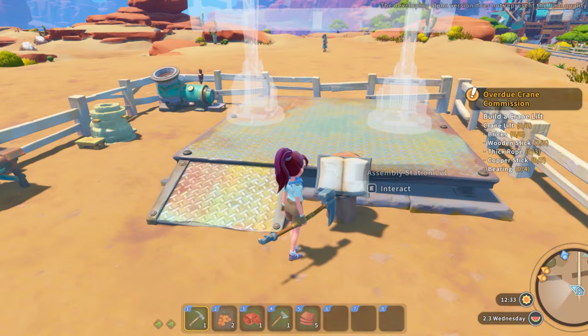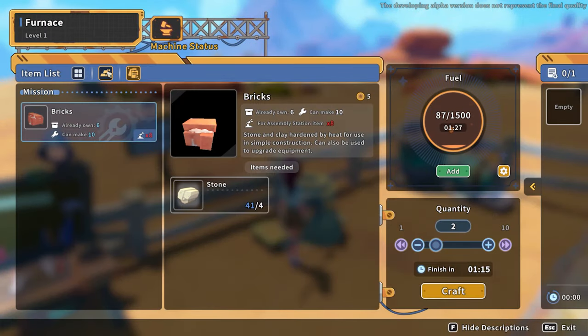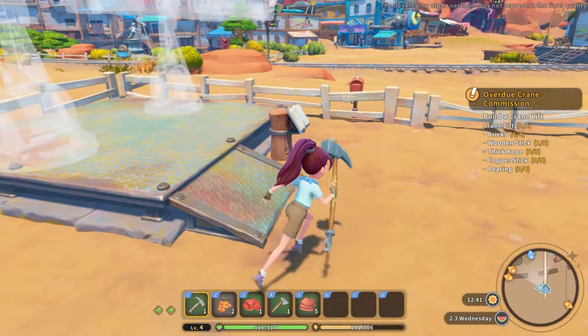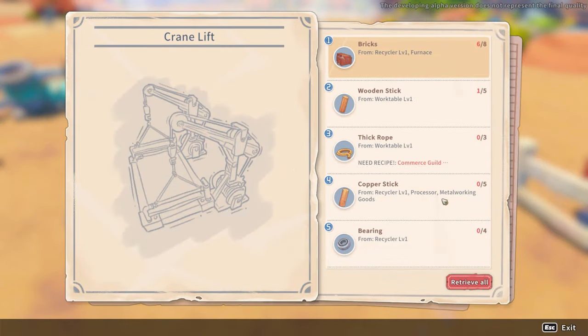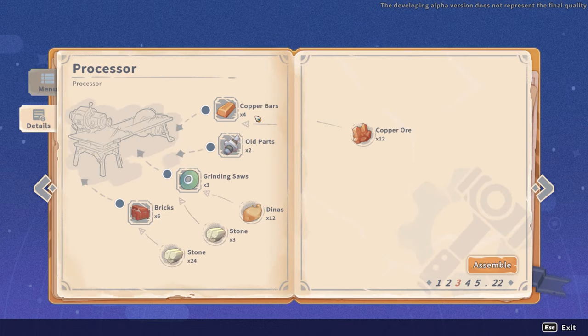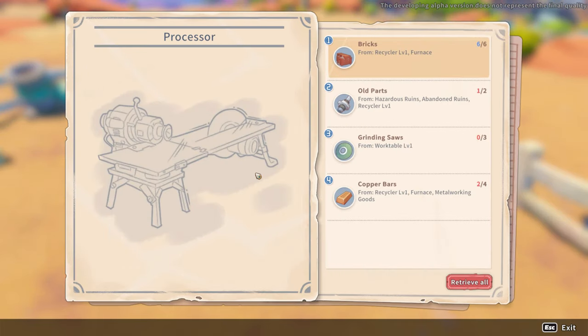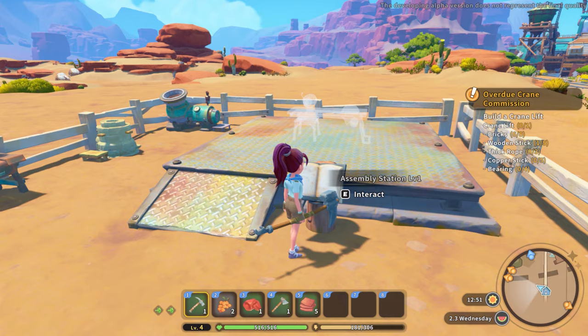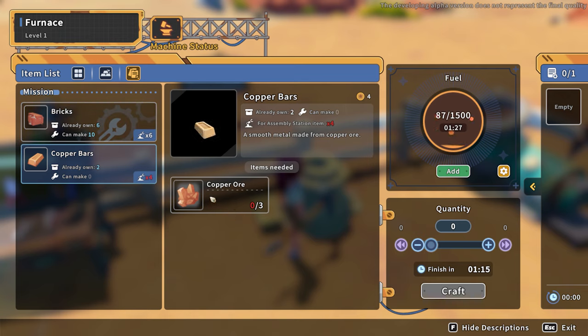I need bearings and copper sticks. I don't think I can make these here — do I need the processor for the copper sticks? Let me retrieve all and go to the processor. I need old parts — I think I only have one. I can do bricks. I need copper; I bet this is how I'll make the bearing. I have zero copper — I need to go to the ruin they said I have a free pass for.